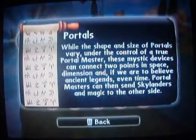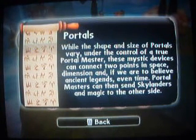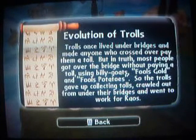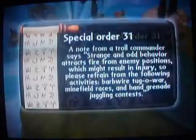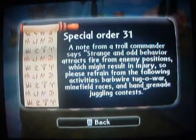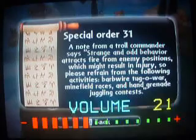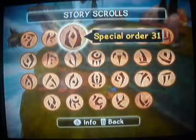Let's read some other scrolls. 'While the shape and size of portals vary, under the control of a true portal master, these mystic devices can connect two points in space, dimension, and if we are to believe ancient legends, even time. Portal masters can then send Skylanders and magic to the other side.' Also: 'Trolls once lived under bridges and made anyone who crossed over them pay a toll. But most people got over the bridge without paying, using billy goats, fool's gold, and fool's potatoes. So the trolls gave up, crawled out from under their bridges, and went to work for Chaos.' And a note from a troll commander: 'Strange and odd behavior attracts fire from enemy positions. Please refrain from barbed wire tug of war, minefield races, and hand grenade juggling - that will be deadly.'